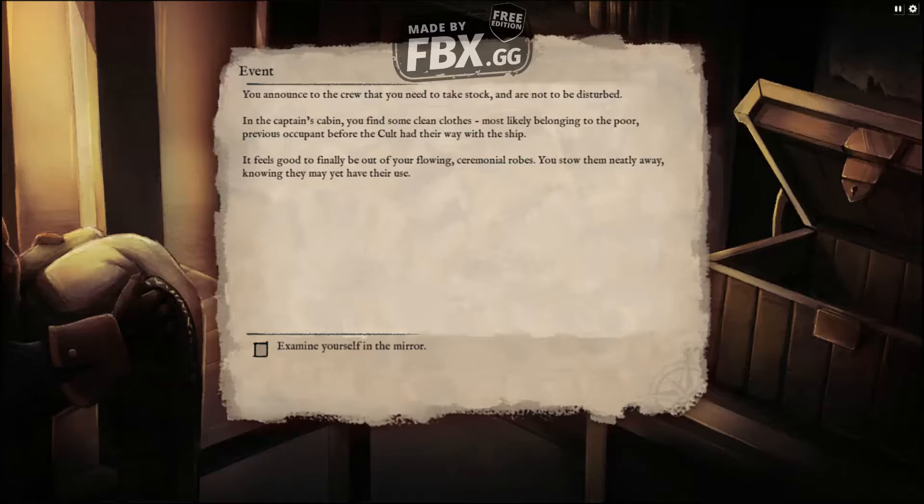You announce to the crew that you need to take stock and are not to be disturbed. In the captain's cabin you find some clean clothes, most likely belonging to the poor previous occupant before the cult had their way with the ship. It feels good to finally be out of your flowing ceremonial robes. You stow them neatly away, knowing they may yet have their use.